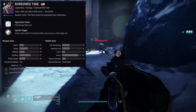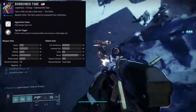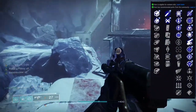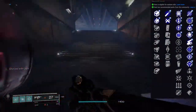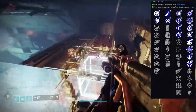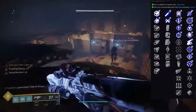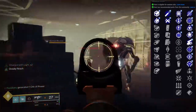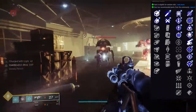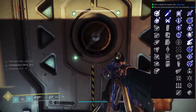Next up is Borrowed Time — it is an aggressive frame SMG. This one is okay, not my favorite. The playlist weapons this season have not been my thing, which sucks because I love SMGs. The perks: fourth time's a charm, overflow, threat detector, feeding frenzy, heating up, tunnel vision, rangefinder, grave robber, killing wind, firmly planted, surplus, and dynamic sway reduction for the first row.